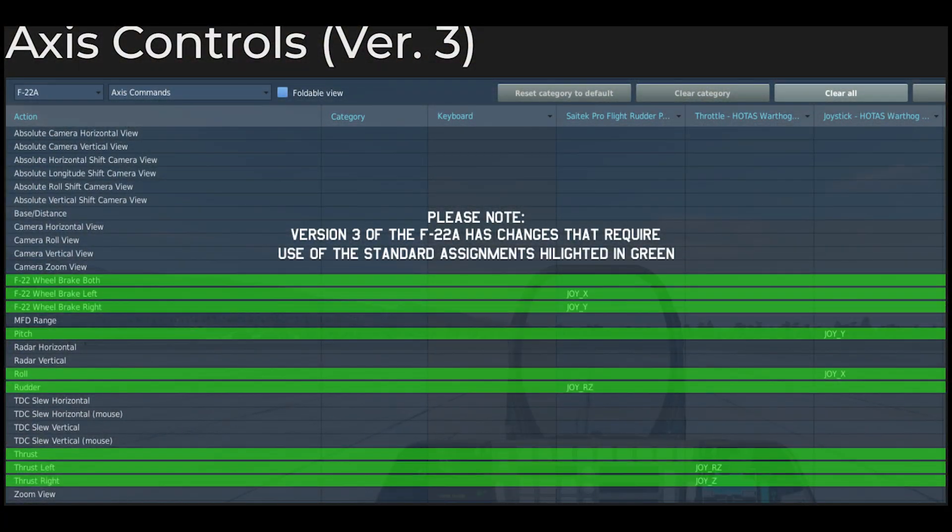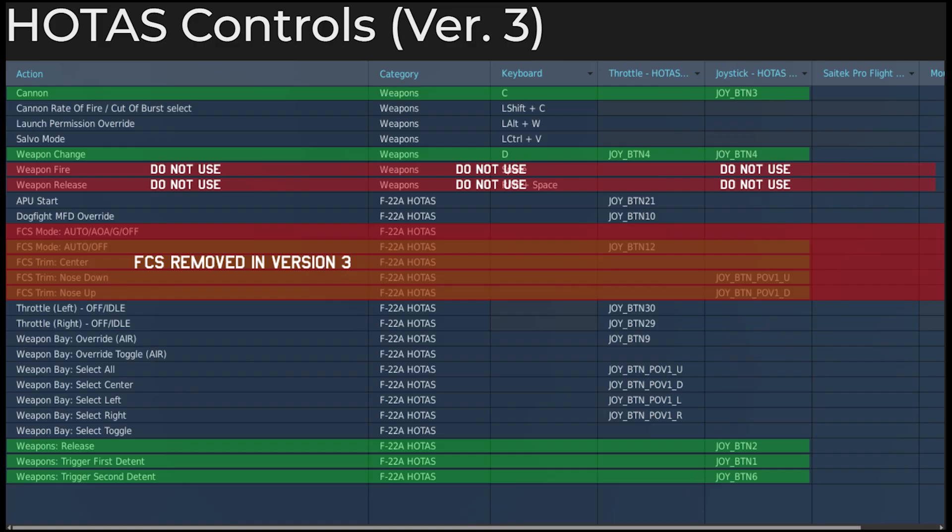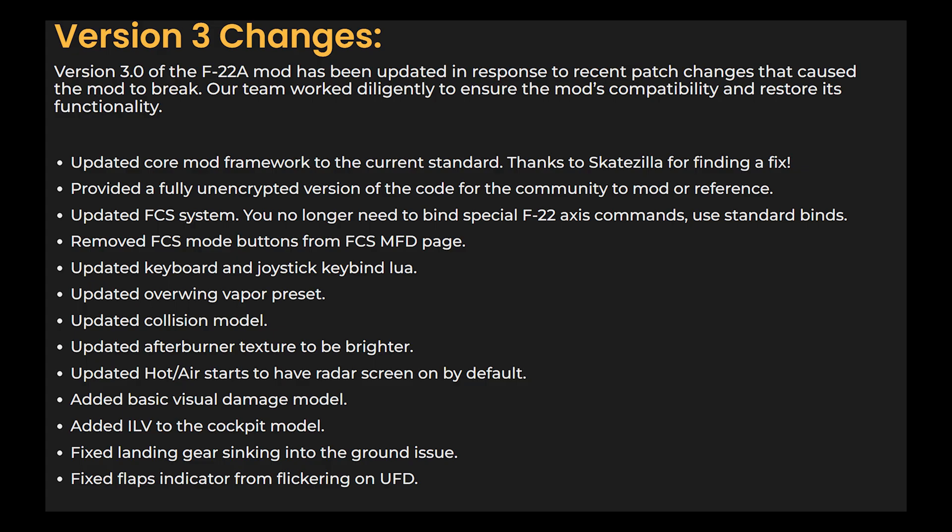Lastly, here are some notes from Grinelli's team directly from their website. You no longer need to have a dedicated F-22 pitch axis round, and additionally there's some reduction of specific pitches as mentioned before for the FCS. Understand that the team's priority right now is still the F-100, but the fact that they were willing to take some time out and update the F-22 based upon the FC-4 changes is huge.